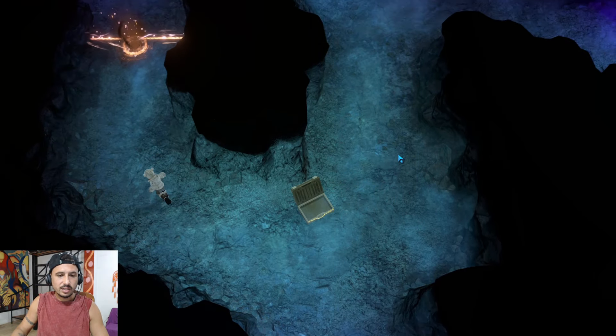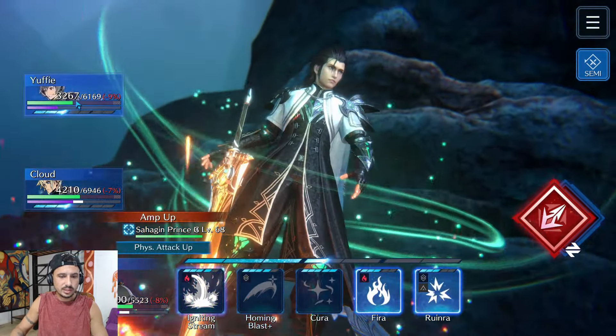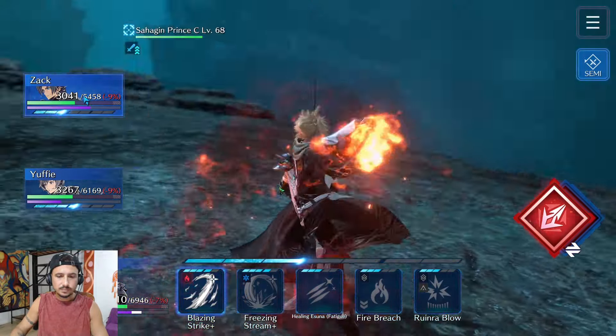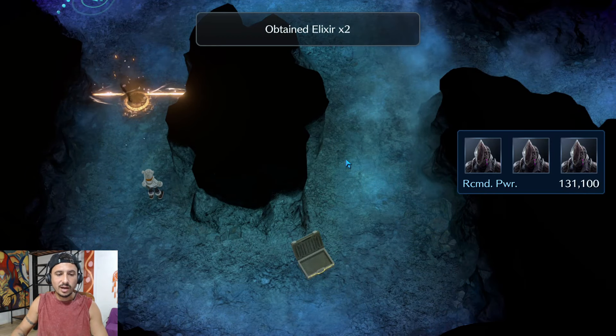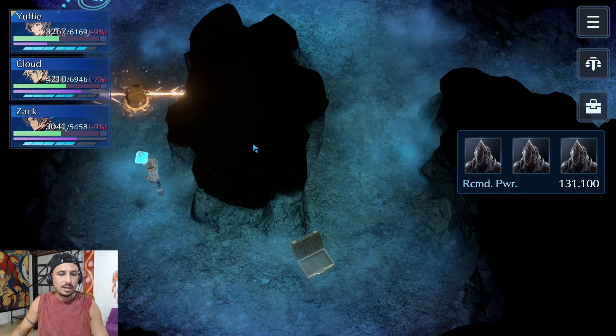We're going to run up here and take on these ads. The goal here is to get our limit breaks relatively close to filling up — I'd say above 80% — or else we'll have to use a summon charge. With Zack right now, Yuffie is going to use Fira, Cloud is going to Blazing Strike. I'm not sure we quite have enough for Cloud — I think he might be close enough to get off the Crimson Flare before the Gallum Balor Akana. Cloud is about three hits away, I think he should be good.